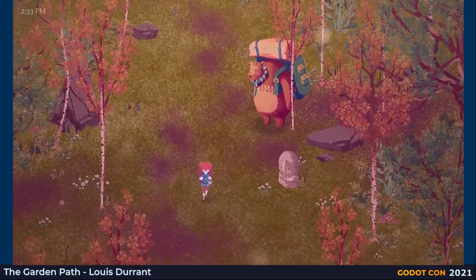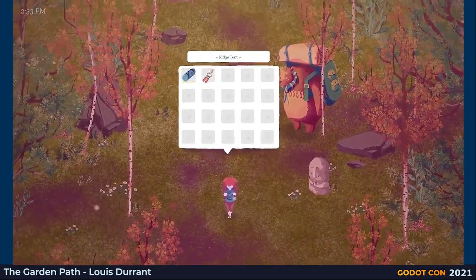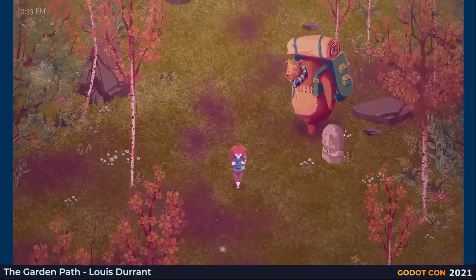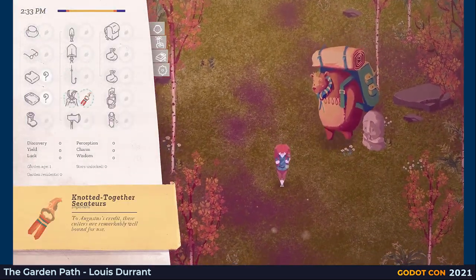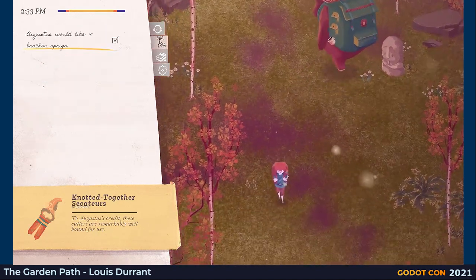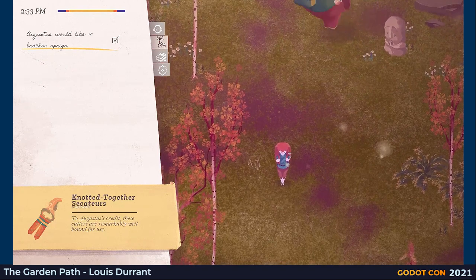Now we've got the fixed succotures we can go into our inventory and equip them. By pressing select on the gamepad or tab on the keyboard we can open the overview menu here and learn more about the item. We can also have a look at what else we have on us at the moment and check what errands we currently have.